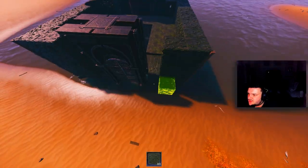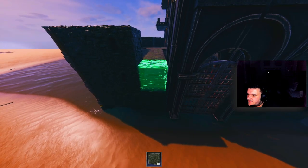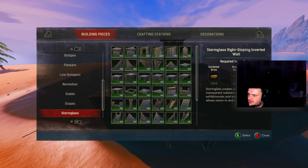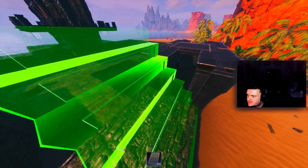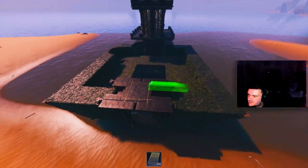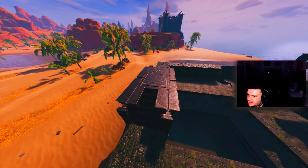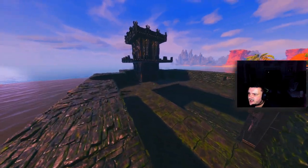I believe the exterior wall is done. Now with these stairs, go back to storm glass — let's grab those stairs. It lit me — there we go, drop them there, we've got the stairs. Just double check — yep, you can walk over it. Perfecto.